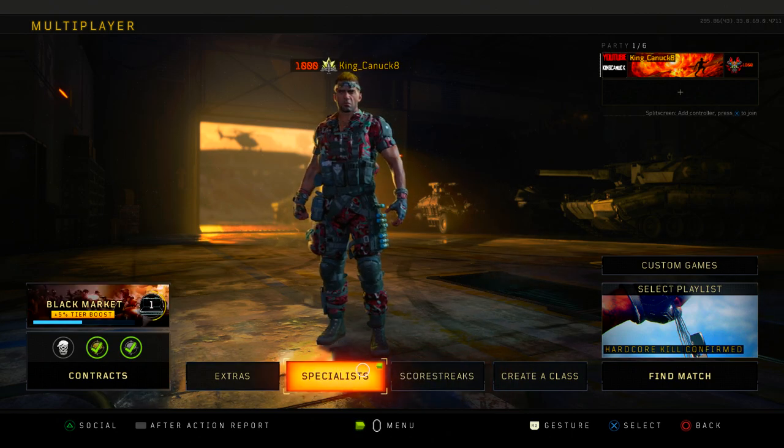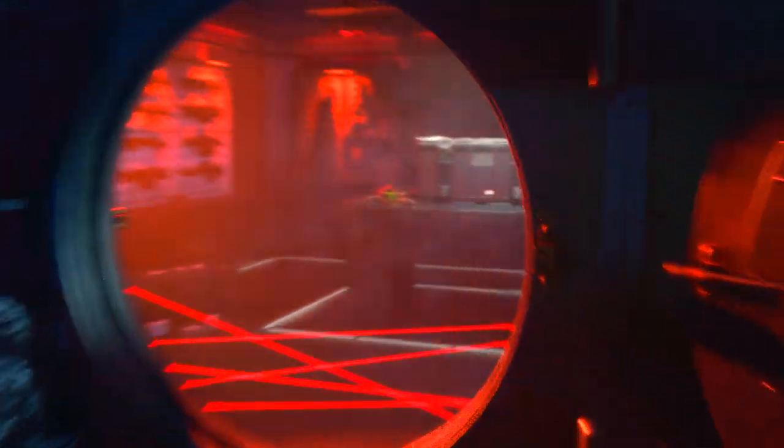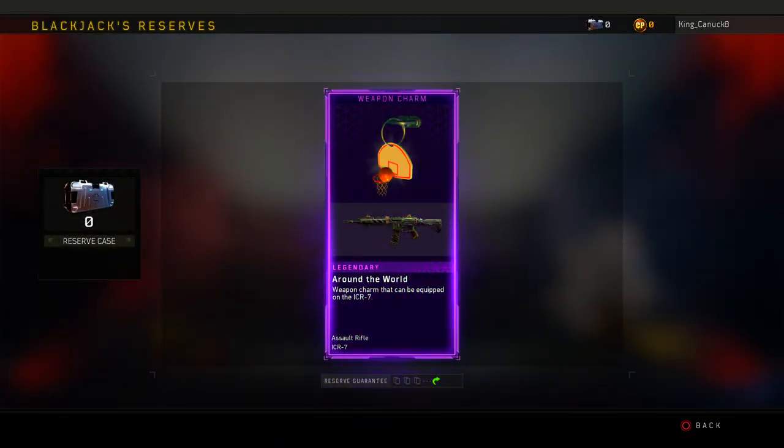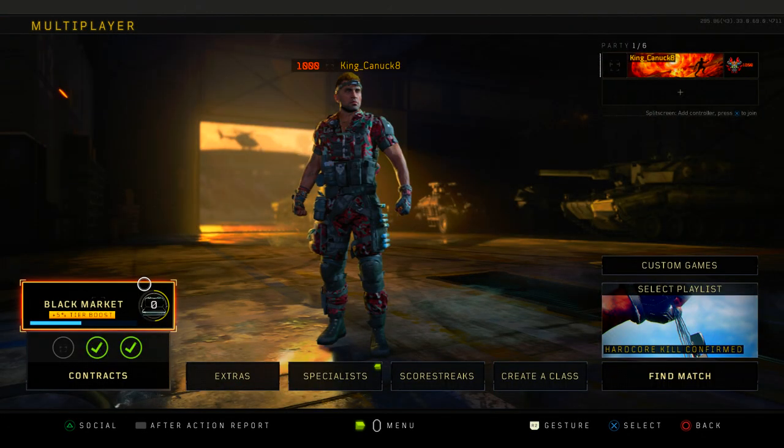Let's open up one supply drop here — oh, I'm gonna get out of the reserve. Wow, I actually wanted that so bad. That's such a joke.